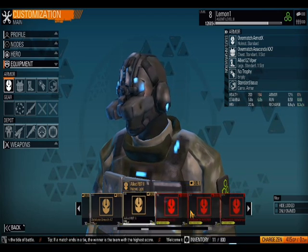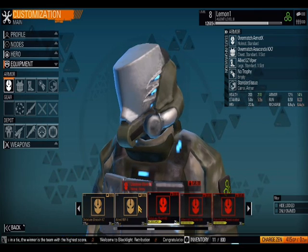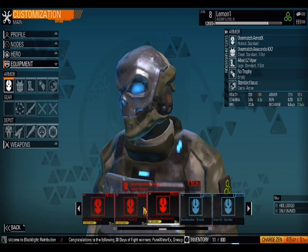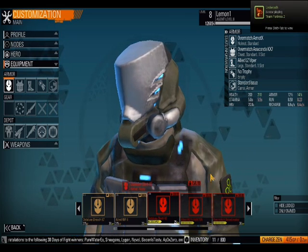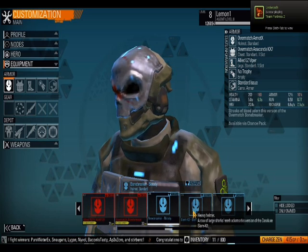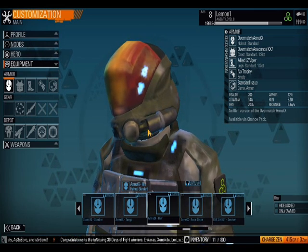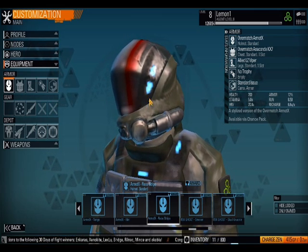In this game there's no Order team — it's only one team technically, and you always see the other team as red. I've found that this one is pretty popular — it increases your health by a good amount and also increases your speed. You can even get customized versions of previous ones, like this repainted version of the default helmet. I kind of want to get this one. Oh — available via Chance Pack.